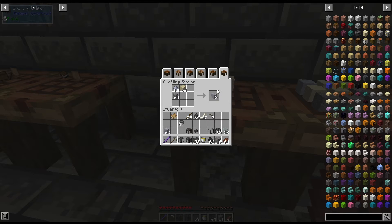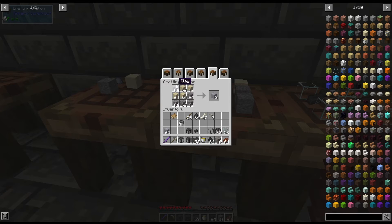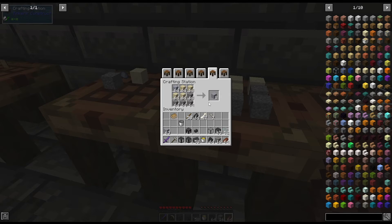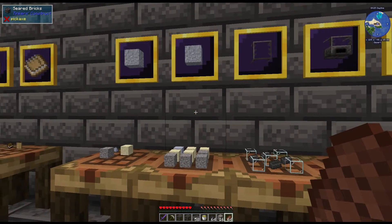Each recipe will give you two, so if you do it like this it'll actually give you two stacks of grout. The other way is to use clay in block form, then put four stacks of sand and four stacks of gravel — that gives you eight for each. Either way, you get the same amount of grout; it's just personal preference which method you prefer.